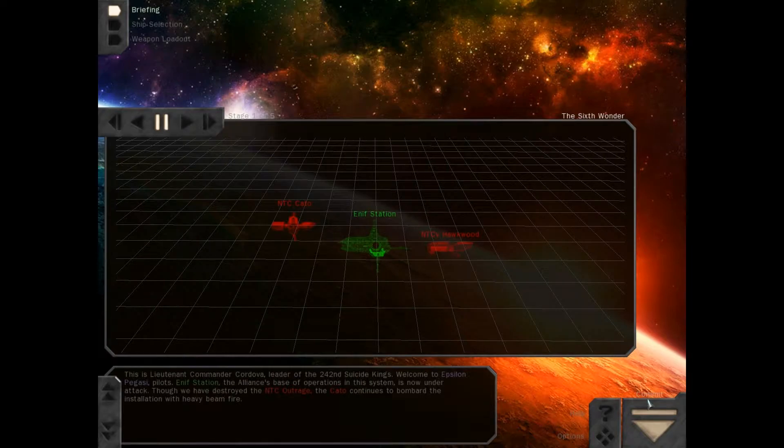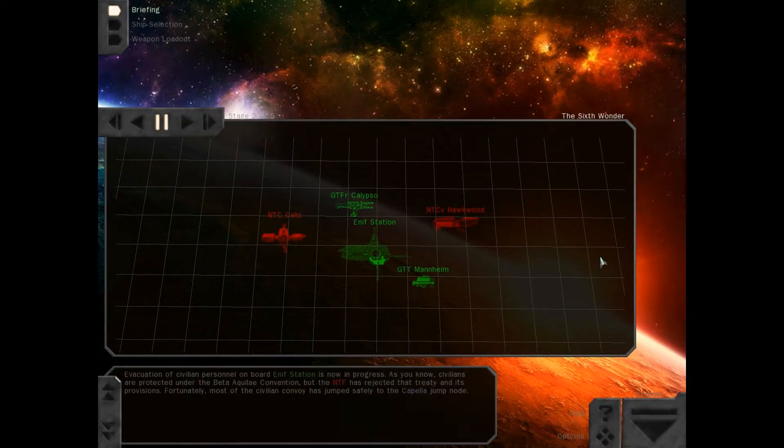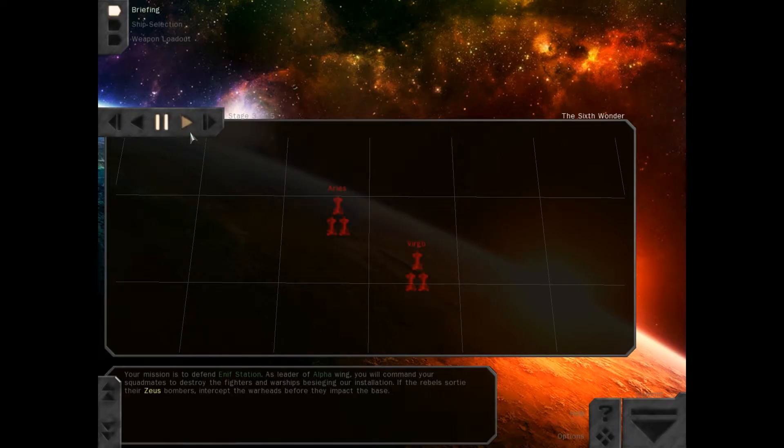This is Lieutenant Commander Cordova, leader of the 242nd Suicide Kings. Welcome to Epsilon Pegasi, pilots. NF Station, the Alliance's base of operations in this system, is now under attack. Though we have destroyed the NTC Outrage — that's an awesome name for a ship, the Outrage — the Cato continues to bombard the installation with heavy beamfire. Evacuation of civilian personnel on board NF Station is now in progress. Civilians are protected under the Beta Aqualade Convention, but the NTF has rejected their treaty and its provisions. Fortunately, most of the civilian convoy has jumped safely to the Capella jump node. Your mission is to defend NF Station. As leader of Alpha Wing, you will command your squadmates to destroy the fighters and warships besieging our installation. If the rebels sortie their Zeus bombers, intercept the warheads before they impact the base.